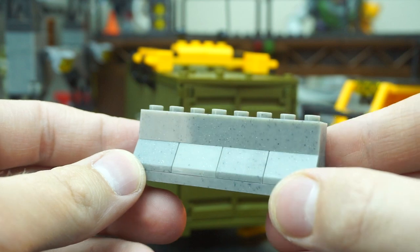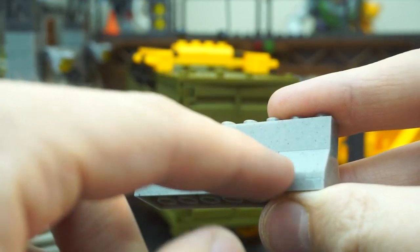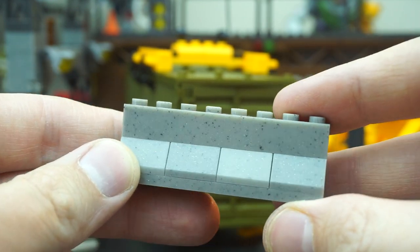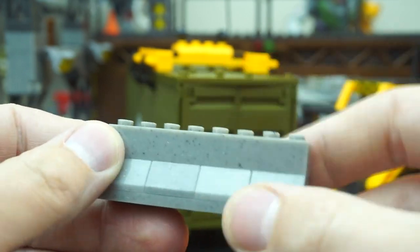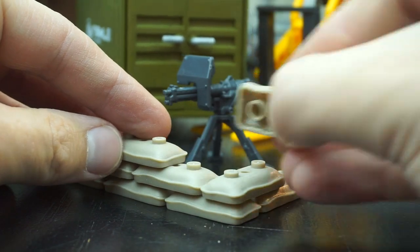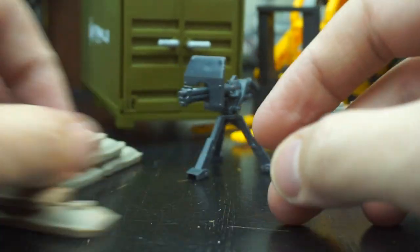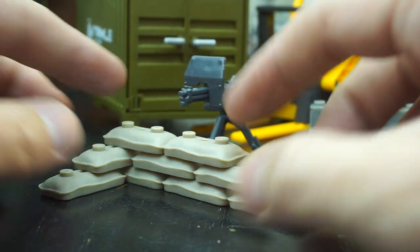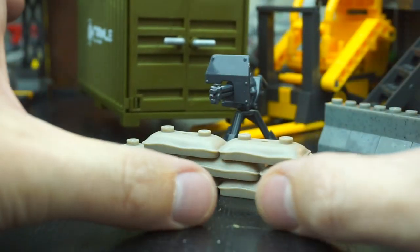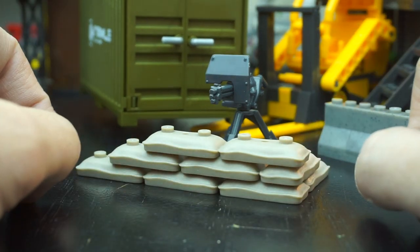There's also this cement barricade printed in sort of a cookies-and-cream plastic — all these little speckles and flakes are mixed into the plastic during the molding process, giving it a really cool weathered look and making it look a lot like cement. You also have this stack of sandbags — each of these are individual bricks, so this is just the configuration shown in the instructions, but you can have a lot of fun with this and build it however you want. There are a lot of fun ways it could be integrated with the cement barricade to make a little last stand for Master Chief.